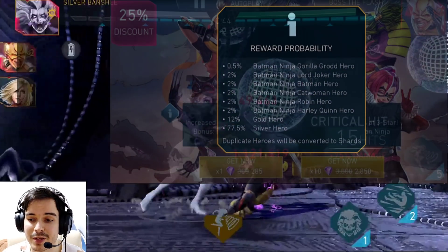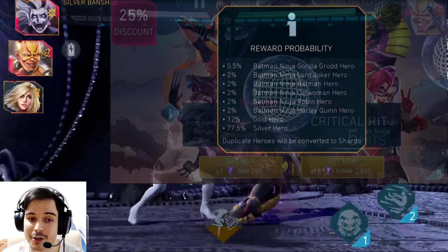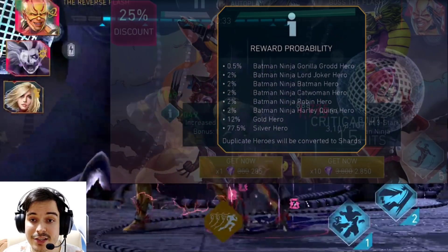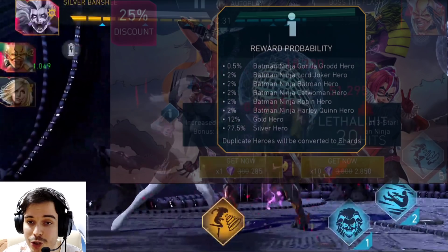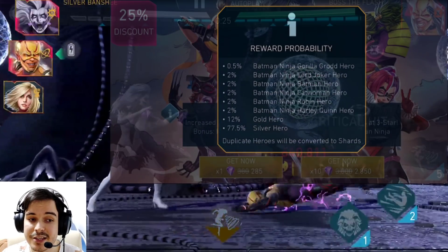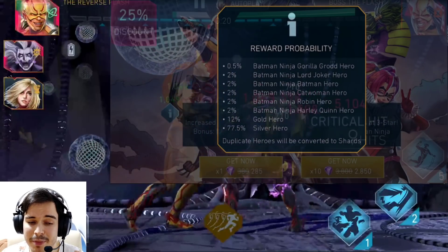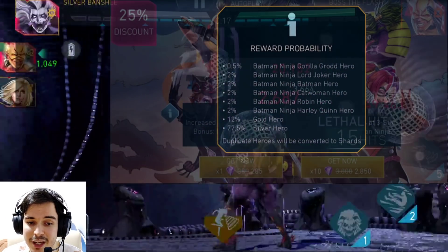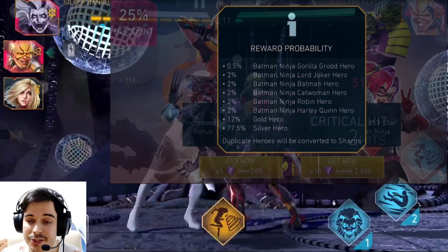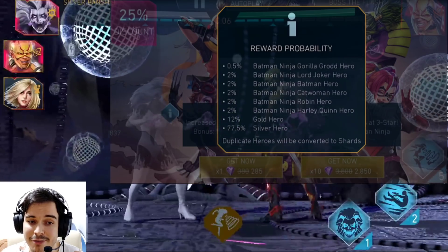Catwoman and Robin both fall in the same category — they are both very good characters. Catwoman is the damage dealer, Robin is the support, but one without the other won't do much. Both of them don't have their gears easily found; they'll be acquired through raid drops or paid offers. And both of them are arena season characters. I'm not sure how often they'll come up as arena season characters, though — even though we've seen them in the arena seasons, they've only appeared once in the past year. So I'm going to call them a very good drop as well.